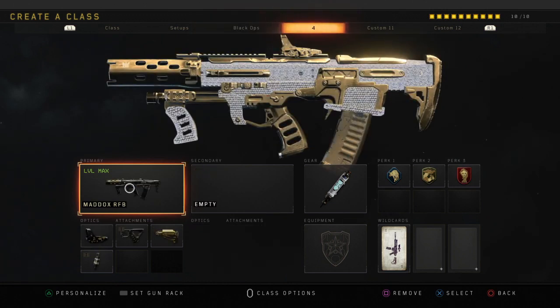Moving on to one of my favorite class setups in Black Ops 4 — this is the Maddox. Honestly it's grown on me; this gun has become one of my favorites. It used to be the KM-57 but I'm starting to really love the Maddox's high rate of fire, which helps it compete with SMGs. It competes very well at close range, medium range, and long range if you can hit your shots — just an all-around very overpowered weapon. You see a lot of pros using it in the pro circuits.